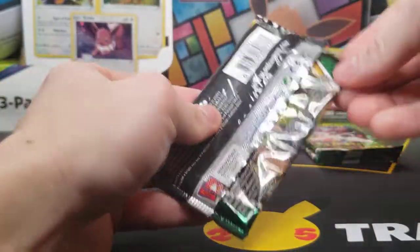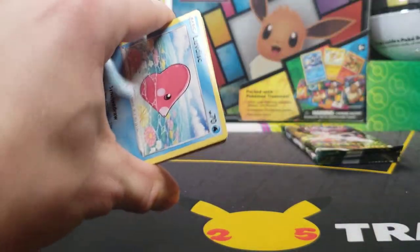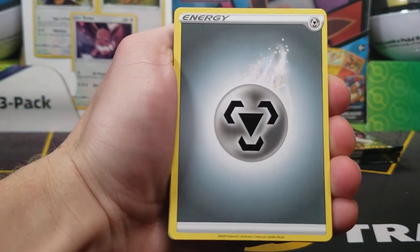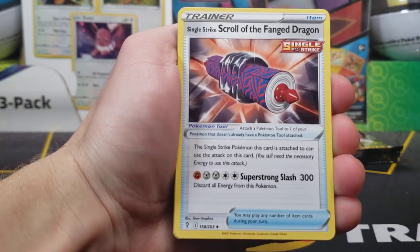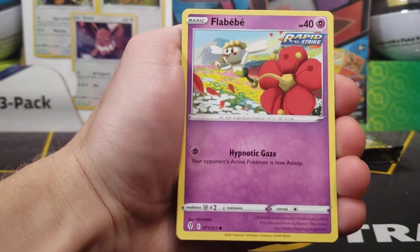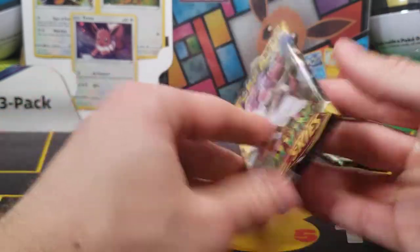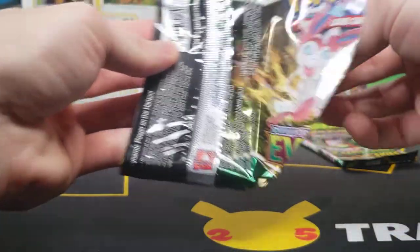Umbreon booster pack here. If you did not watch the Christmas opening last week, we did get a very awesome pull from our elite trainer box Pokemon Center — so go watch that! Ribbable, Ribombee, Pyroar, Scroll of the Fanged Dragon, Alomomola, Clefairy, Slack Off, Flabébé, Carvanha, Swoobat reverse, and a Lilligant non-holo. Two packs remaining — back-to-back non-holo rares really push the luck down for us.